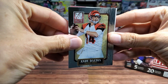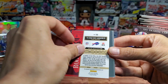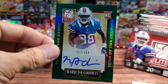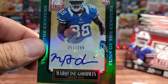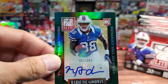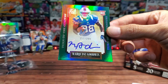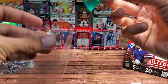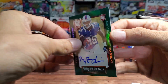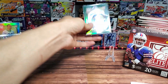Starting off with Andy Dalton, Jonathan Dwyer, and Marquis Goodwin — oh yeah, the auto! No slow rolling that. We're continuing the streak of pulling Buffalo Bills. Here we have Marquis Goodwin, and I will sleeve this one up. Not bad — starting out hot!